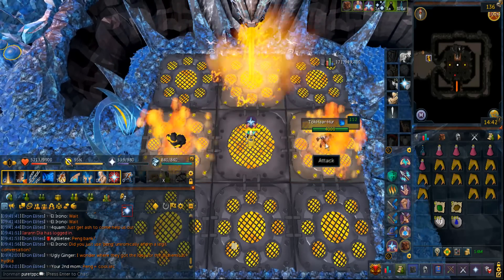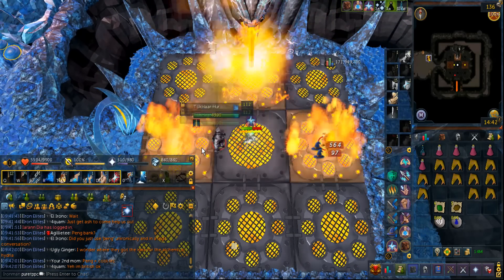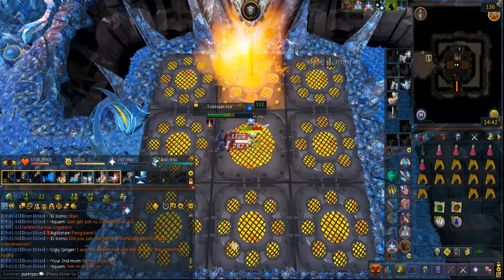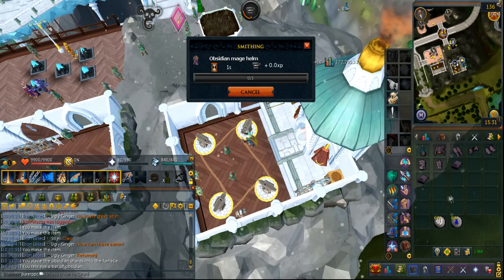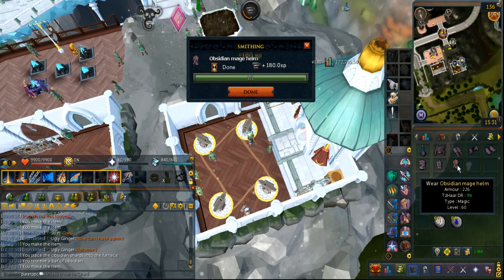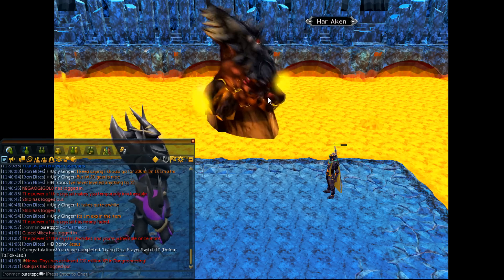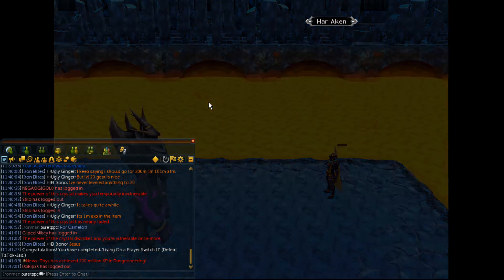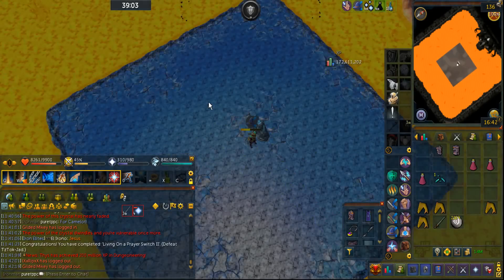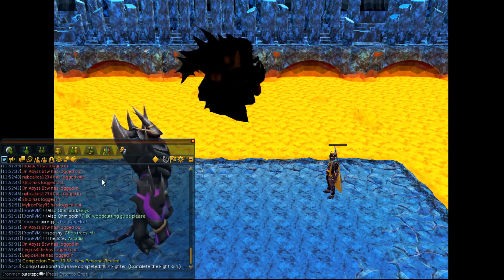I'm doing Fight Cauldron right now and for some reason these things just spawn so slowly — is there any way you can make this spawn faster? There it is — this is the entire set of the Obsidian Armor, well except for the Kite Shield. Let's get to the big boss — let's see if I can kill this. I better get my very first Onyx. Yes! I've completed the Fight Kiln right now.